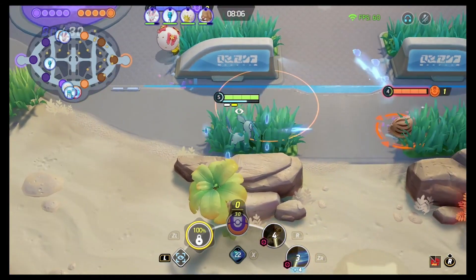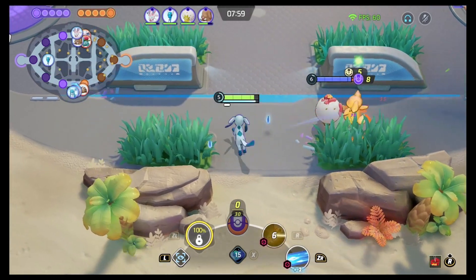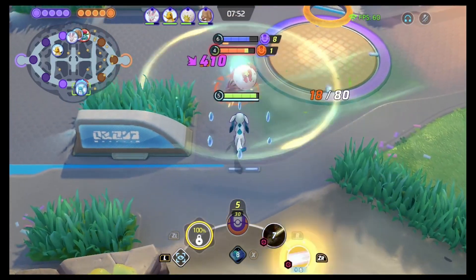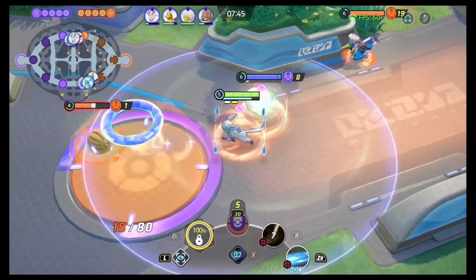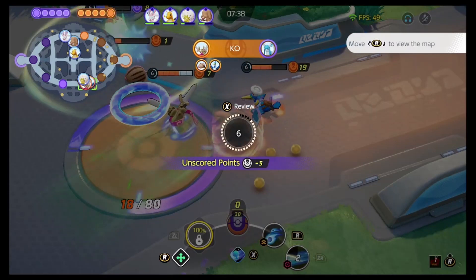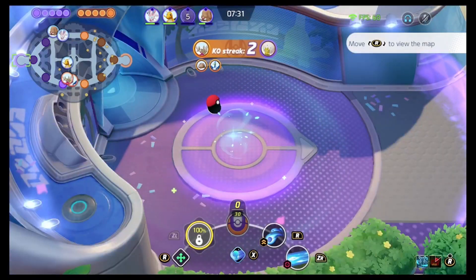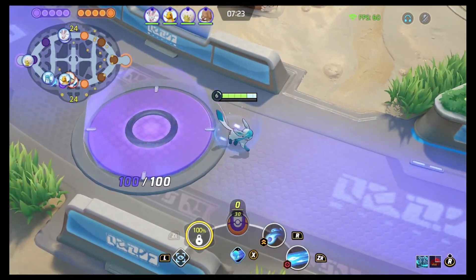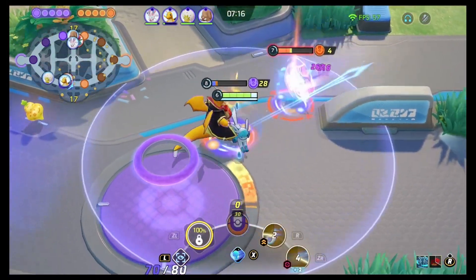Once you hit level four, you start to become the lane bully you always wanted to be. You're going to contest every single wild Pokémon you can find. Being able to build boosted attacks on Bees, Aipoms, or the Audinos, depending on where you're at on the map, is huge. Always try to have four to six crystals built up consistently — they do fall off over time with a clean drop. If you aren't attacking anything and you have six crystals built up and a certain amount of time passes, they will all fall off, so you have to watch that meter and gauge your engages correctly.